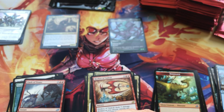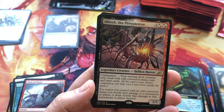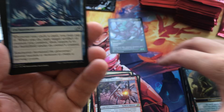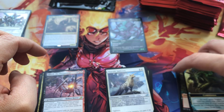Uncommons and commons. Let's move this stack over here to give ourselves more room. A companion token — Obosh the Preypiercer — I haven't pulled one of these yet. There we go — that's what I want. Now I'm happy with my stacks.